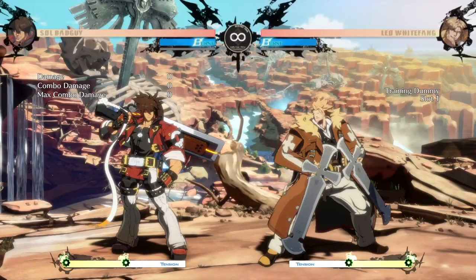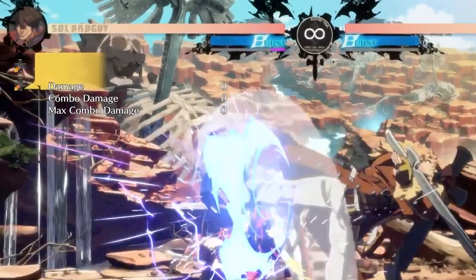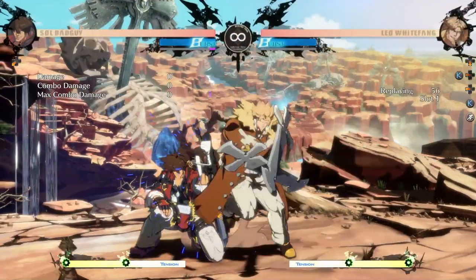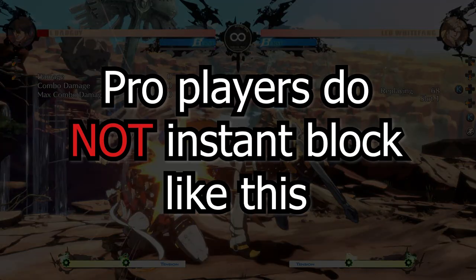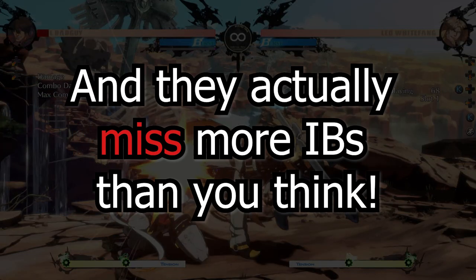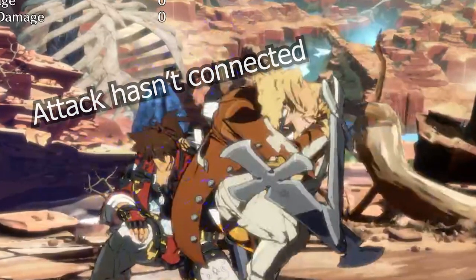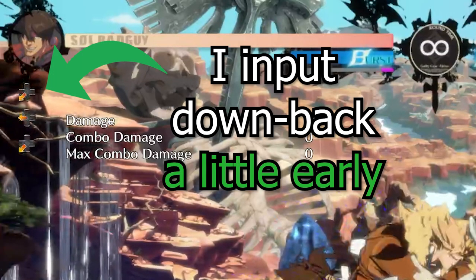First, instant blocking does not literally mean instant blocking. A lot of players think IBing is more dangerous to do than it is, because you have to tap block at the exact instant an attack lands — so if you screw up, you get hit. Pro players do not instant block like this, and they actually miss more IBs than you think. You do not need to tap back to block at the moment a move lands.